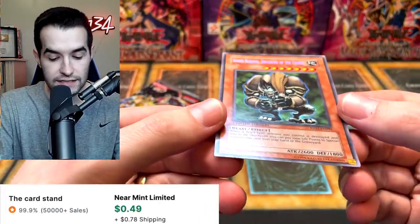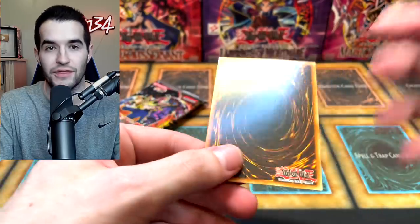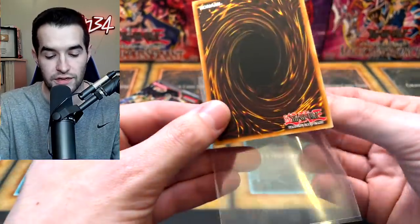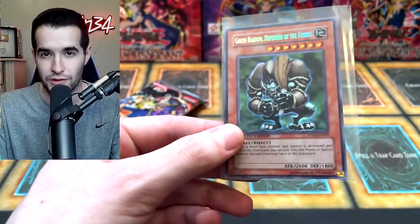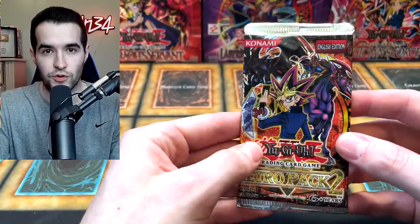Is it bent at all? Because normally these are kind of bent. It's a little bit bent because they've been in this weird plastic — it's very easy to get bent. But this one actually looks pretty nice; it might actually be able to be flattened out easily. Other than that it looks minty, so we actually hit a nice one. This is not a very expensive card, but it's kind of hard to get them in nice condition now. Let's open one Retro Pack 2, then we're going to go back to Ghosts from the Past.